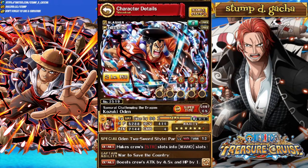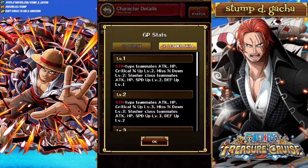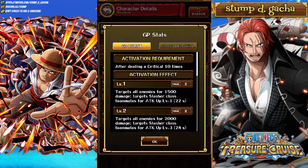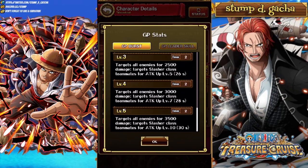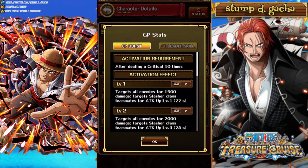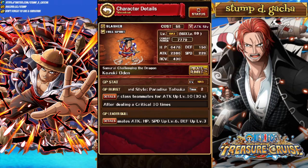Next we've got 6+ Odin, who's getting a buff along with the new Legend coming out. His leader boosts Strength Type Teammates Attack, HP, Crit Up level 6, Miss Down level 6, and Slasher Teammates Attack, HP, Speed level 6 and Defense Up level 3. He's one of the more basic ones — just Strength and Slashers — which makes it a little harder to build for because you need three teams. His burst targets all enemies for 3,500 damage and targets Slasher Teammates Attack Up level 10, but you need to deal 10 criticals. I don't really recommend Odin as your leader.